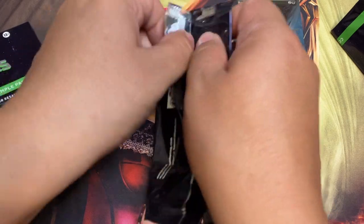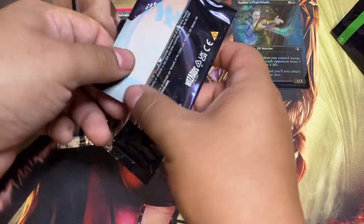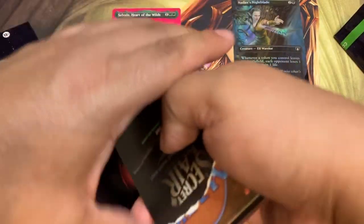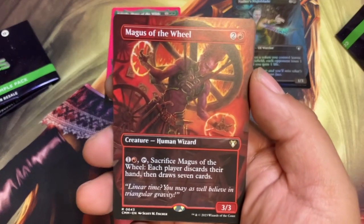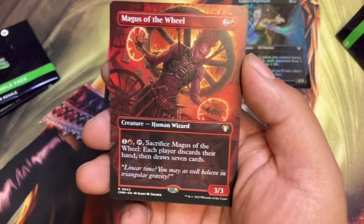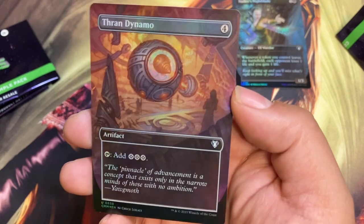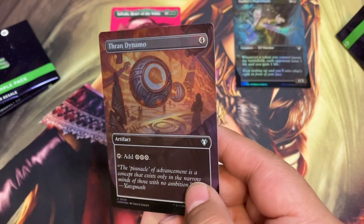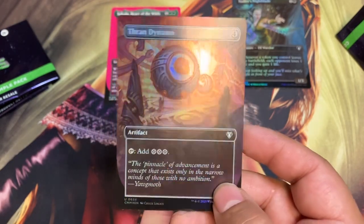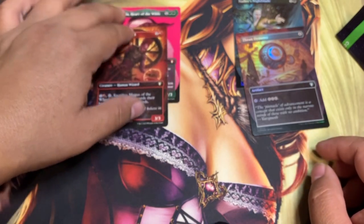Pack number two, coming up. Just a little taste. Magus of the Wheel — I've never been a big fan of wheel effects. And oh, Thran Dynamo, Full Art Foil. Look at that. Lord Discard! I love Thran Dynamo. I wonder what — it might end up going in my Sakashima deck. My foiled, blinged-out baby deck. Look at that. Not bad.